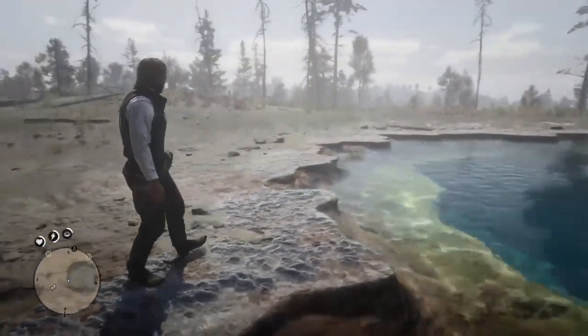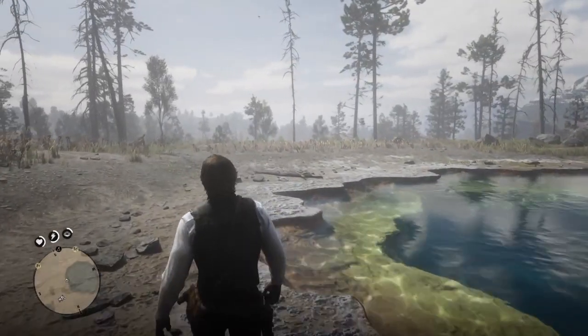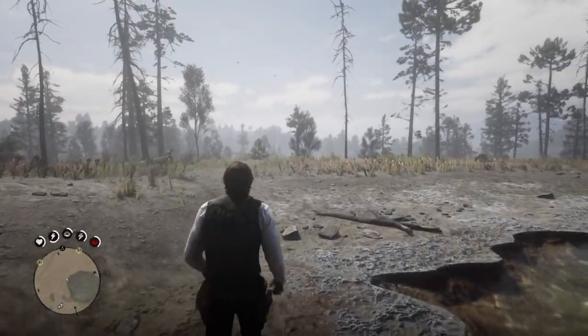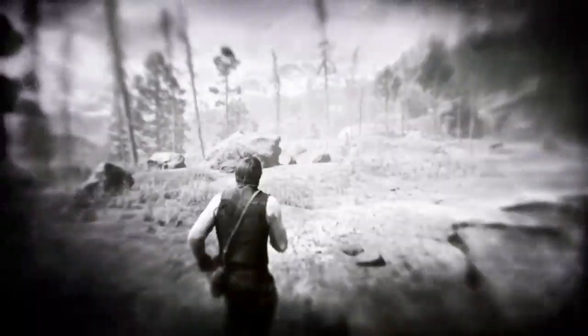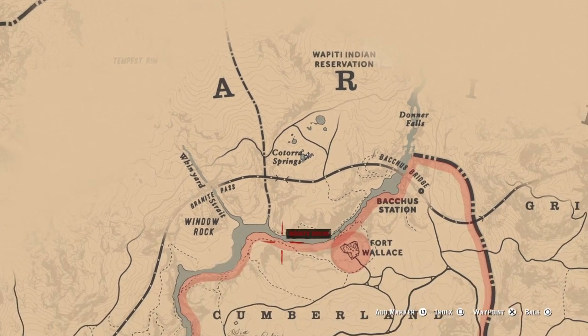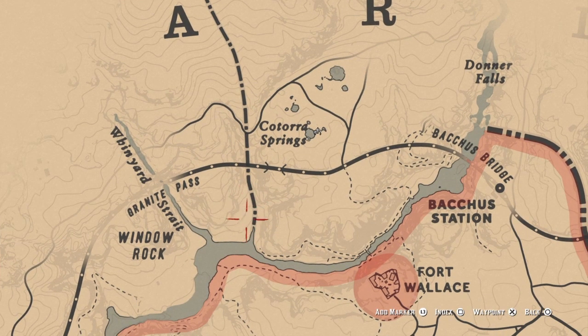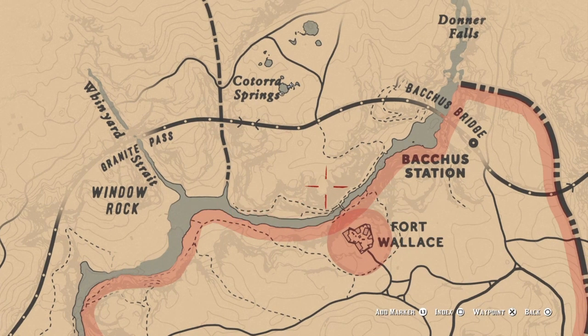Hey everyone, in today's video I'm gonna show you how to make about a grand in gold - yeah, just gold bars. There's gonna be two large gold bars actually. All you gotta do is head over to Kotara Springs, which is right down here, and I'll show you how to get in here from right there.